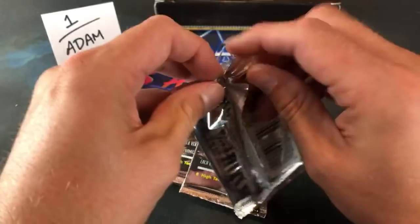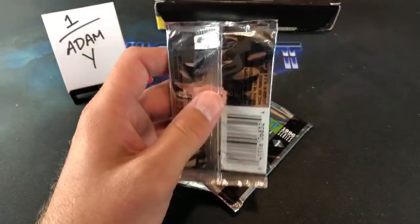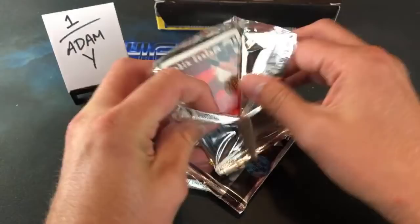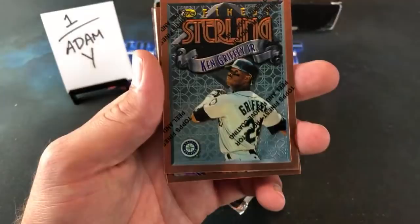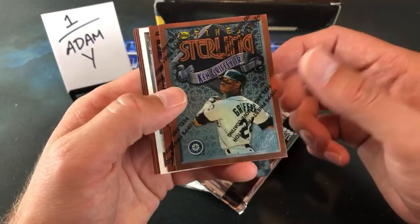I've never opened a pack of these — that is my favorite part about doing this series, getting to go back and experience cards I never had the pleasure of. And of course we have these stylish wrappers that don't want to open at all. They should have put Griffey on the box. And right off the bat — speaking of the kid — Ken Griffey Jr. Sterling in the very first pack! Freaking sweet, that is a good-looking card, off to an amazing start.